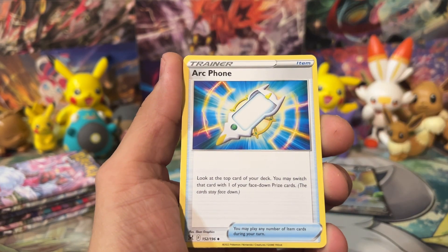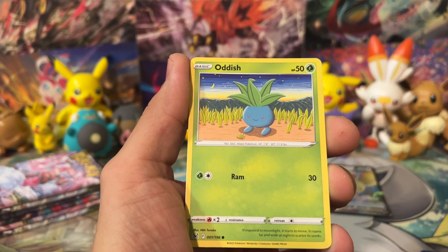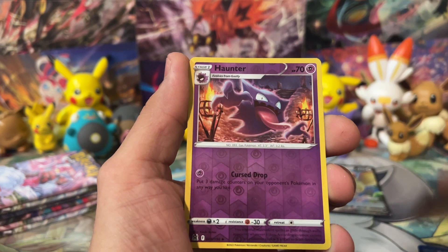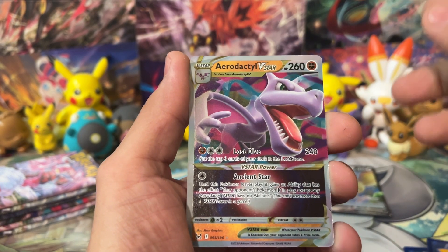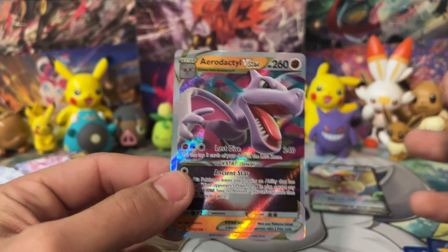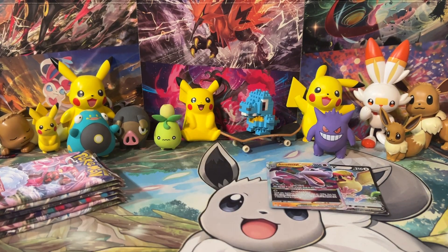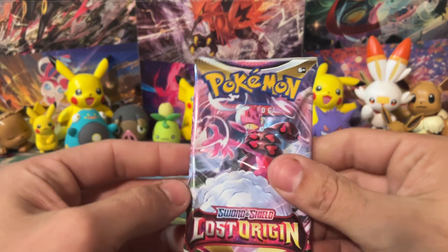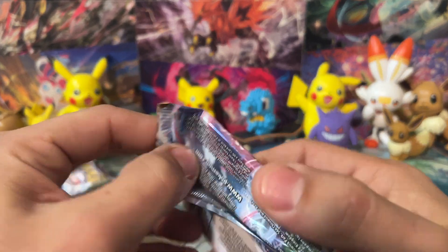We got Hariyama, Arc Phone, Poliwag, Oddish, Growlith. Let's see if we can get something good here - maybe a Trainer Gallery. No Trainer Gallery, but we got an Aerodactyl V-Star. Two for two out of the ETB. Usually I don't get this lucky with Sword and Shield Elite Trainer Boxes - usually Sword and Shield is pretty rough on the pull rates, but we're doing pretty good so far. Hopefully we can see a couple of Trainer Galleries, maybe an Alt Art of some form, hopefully that Giratina.